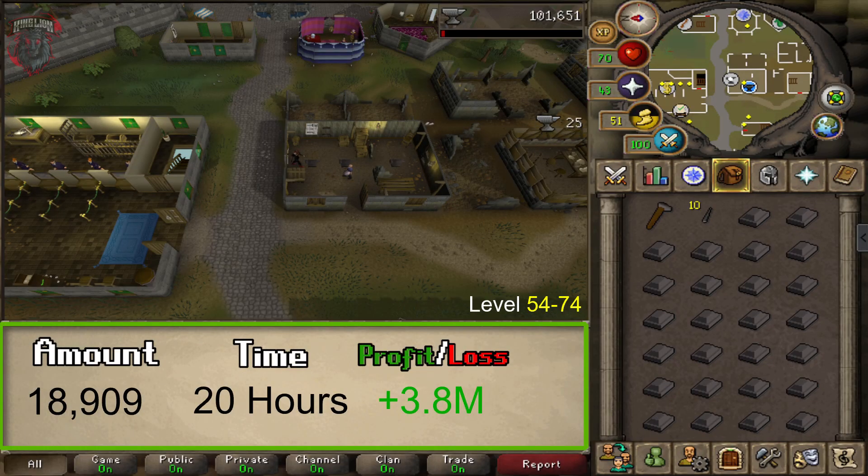From level 54 to 74, you will want to be making Mithril Darts. This method will also make you a profit — at the time of recording, about 3.8 million GP. You will need 18,909 mithril bars, and this will take around 19 to 20 hours to complete.